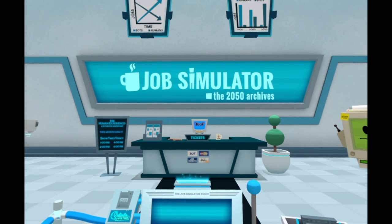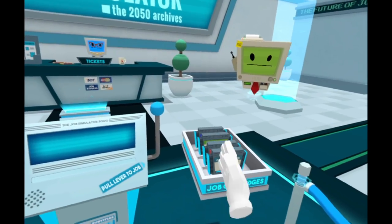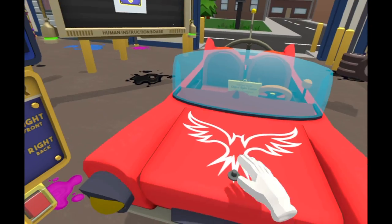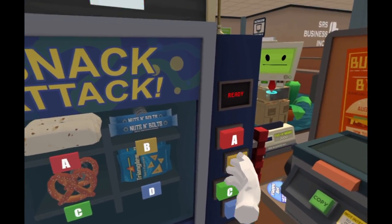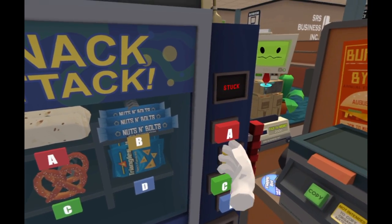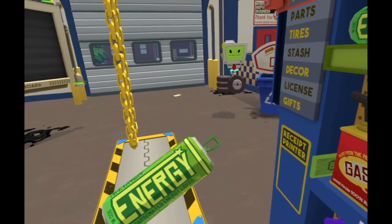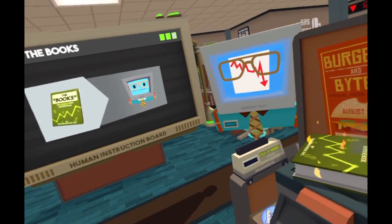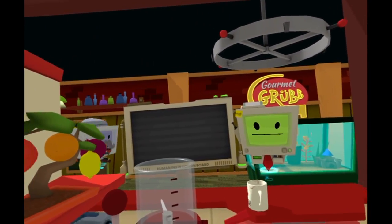Here's Job Simulator from Alchemy Labs. This is one that people talk about a lot when it comes to VR experiences. This requires both move controllers. You start out by picking one of four human jobs to do: the office, a chef, a convenience store clerk, and a mechanic. Each job places you in a space with lots of stuff to interact with. Basically, the jobs are simulations by robots of what they think humans used to do. None of these jobs are accurate — it's all basically a parody. A bulletin board nearby tells you how to accomplish each goal, and once you do everything needed, you pull another paper or ticket and move on to the next task.